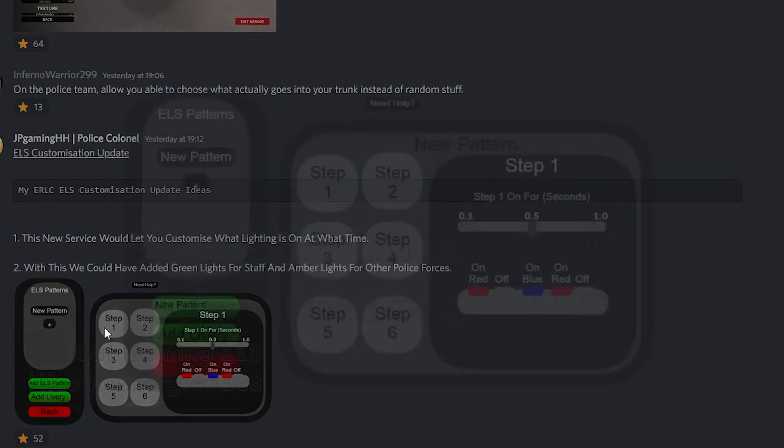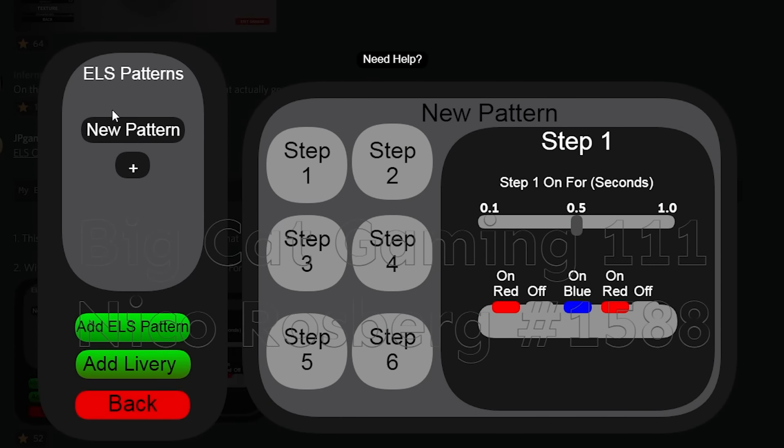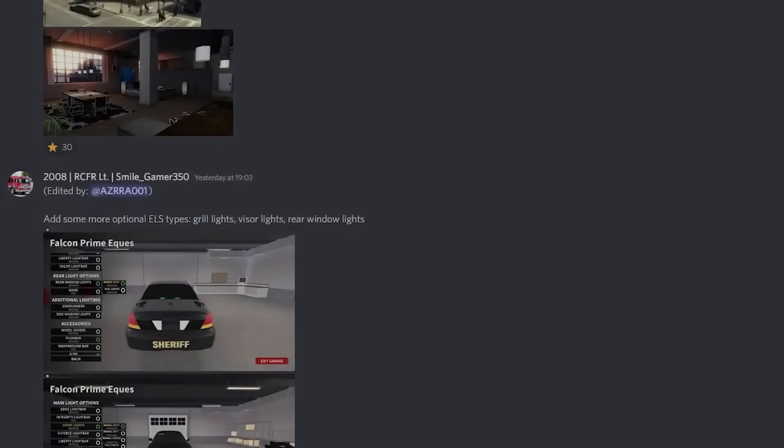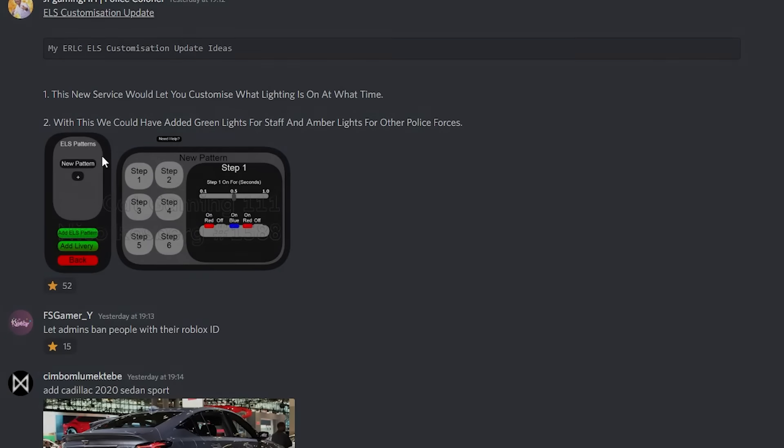We've got another ELS pattern suggestion — ELS pattern, new pattern, steps one through six. This is quite nice. And then: remove your grill lights — we could have complete undercover cars, cars that you wouldn't even be able to identify except for the number plate. That would be amazing. We're going to try and make this in Photoshop somehow.